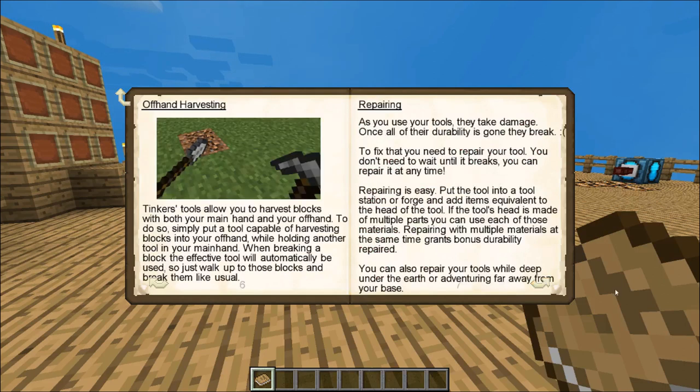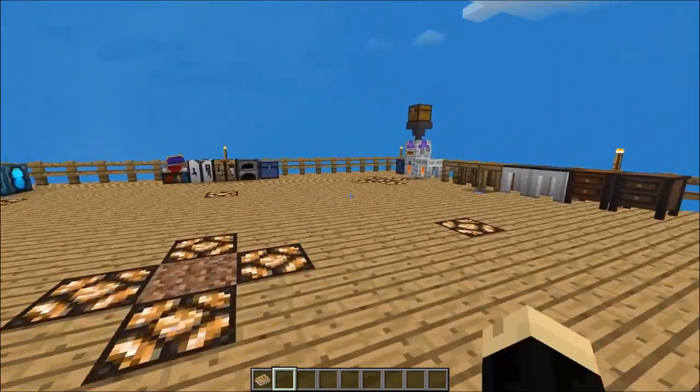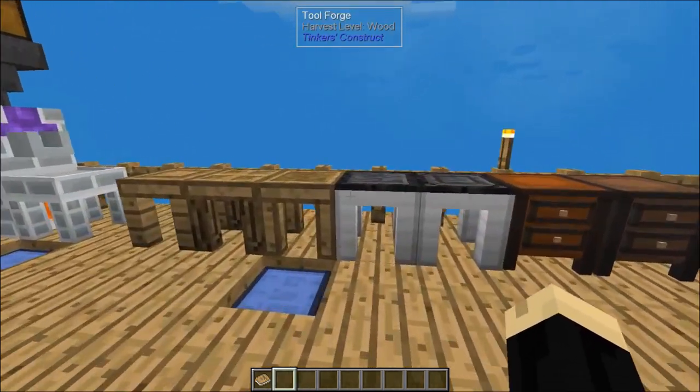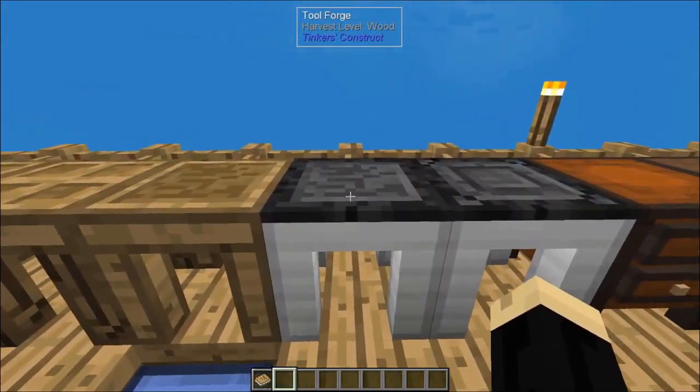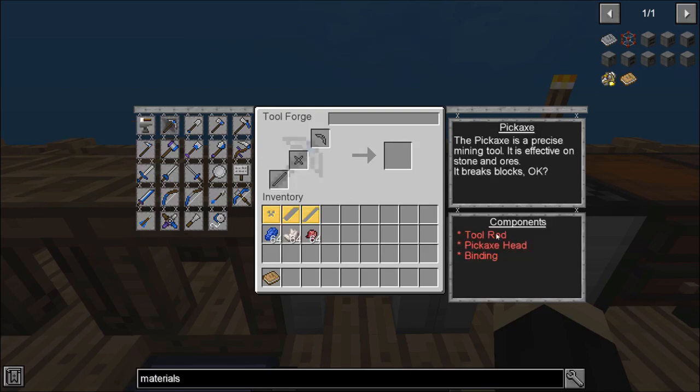When you go into that section, it'll give you a little bit of information about repairing them and how to make them. We'll get into the different tools specifically, such as the pickaxe and the shovel, and it tells you the components you need to make them. If you already have your setup ready with all your different tables and forges, you go to the tool forge specifically — it shows you a picture of all those different types of weapons and tools you could make. Say we want to make a pickaxe: it tells us we need a tool rod, a pickaxe head, and a binding. Those three items put together will make a pickaxe.